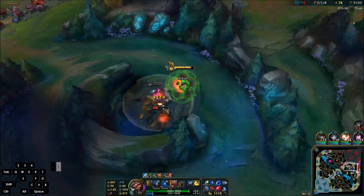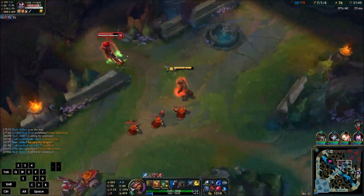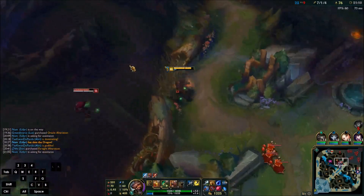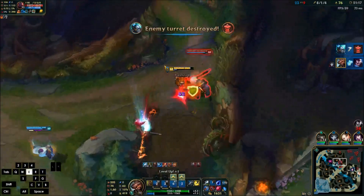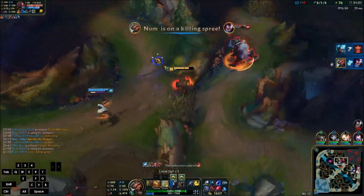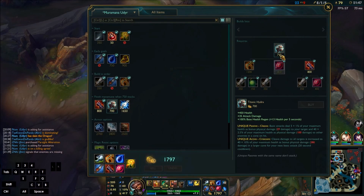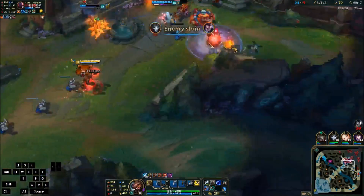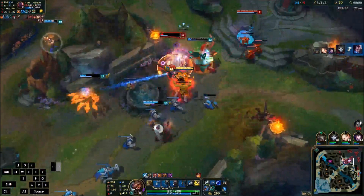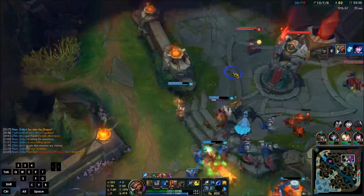Even though this is a gank-heavy build, your clear speed once you get that Tiamat is still just ridiculous. So you could still just get rich by farming, but you're best off trying to get ganks if you can. I got my Titanic done and my Tear is already fully stacked, as always around this time. As soon as I get that Muramana it's going to be another power spike. This game is just about over, so I'm going to wrap it up.